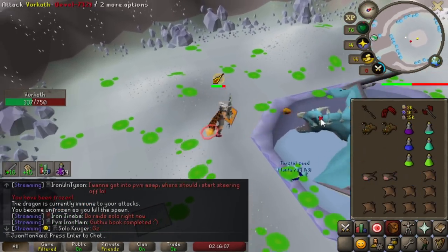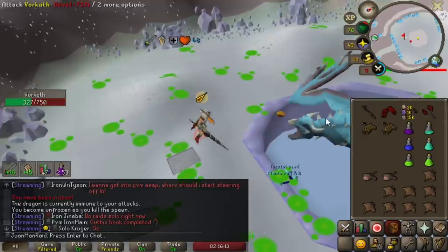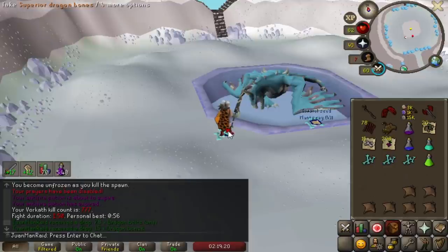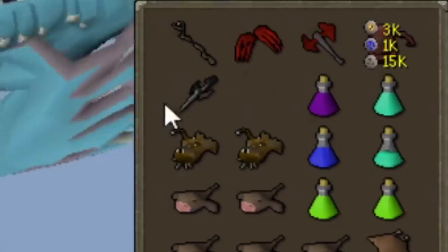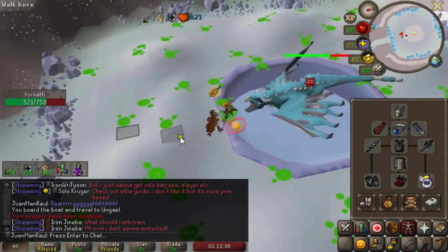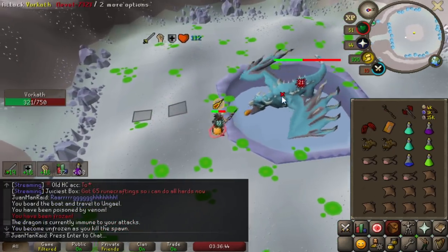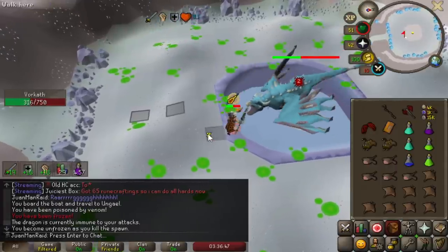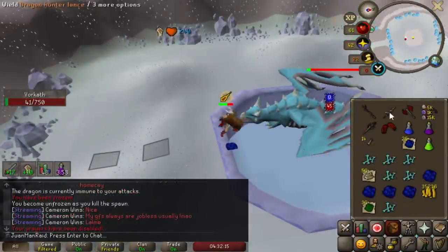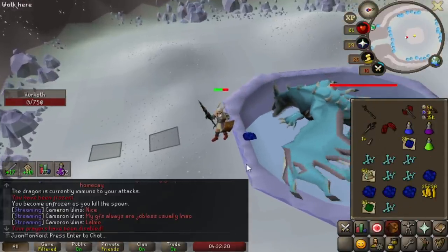I should bring my defender, because when I dodge the fireball attacks, I can put on my defender and just get some free damage. Got the first Dragon Bolt drop — let's get it! Put on that defender and get some more accuracy in there. Pretty good trick if you don't have any super antifire for whatever reason, like me. Defender flicking is helping out a lot.